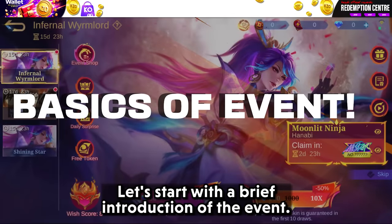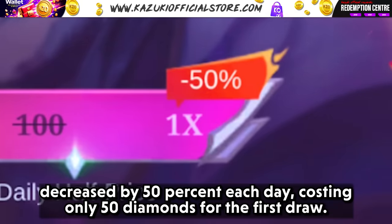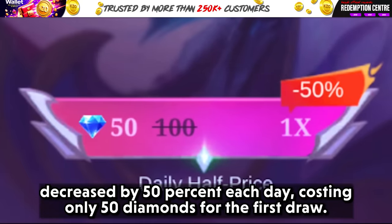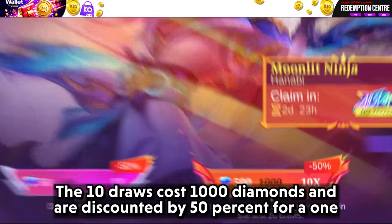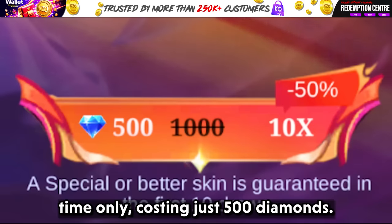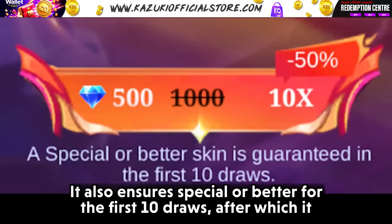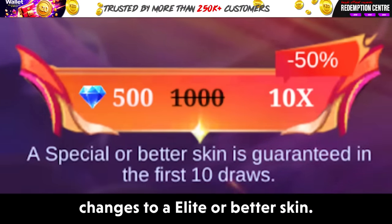Let's start with a brief introduction of the event. The daily initial draw will cost 100 diamonds and will be decreased by 50% each day, costing only 50 diamonds for the first draw. The 10 draws cost 1000 diamonds and are discounted by 50% for a one-time only, costing just 500 diamonds. It also ensures a special or better skin for the first 10 draws, after which it changes to elite or better skin.